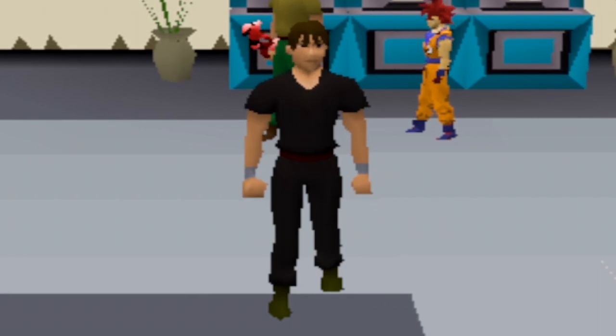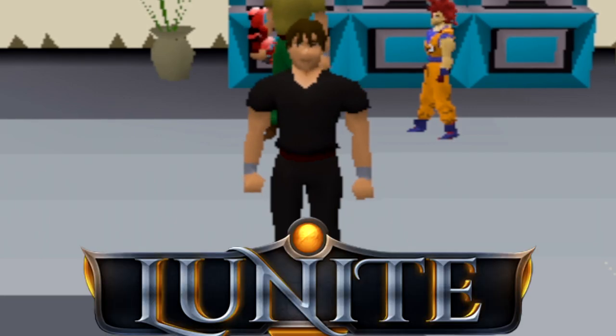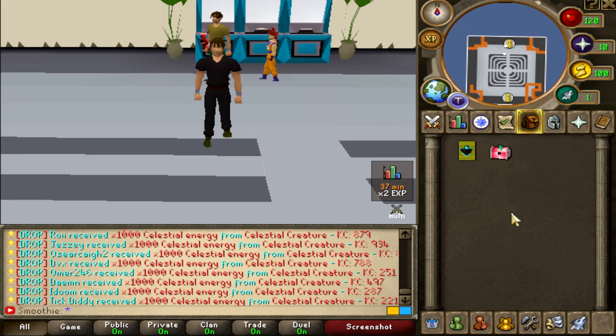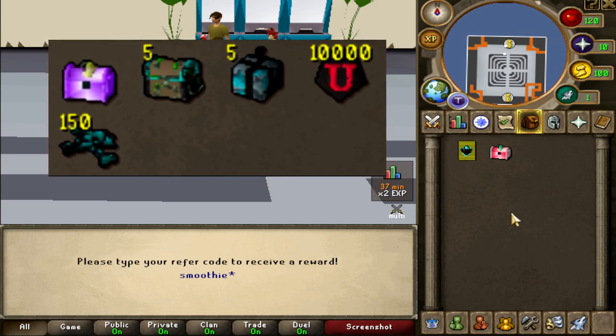What's up guys and welcome back to a new video on one of the best and biggest custom servers I've ever played, Lunat RSPS. So if you want a free starter in this amazing server, type in colon colon refer and then enter smoothie like that. It's gonna give you some different stuff such as boxes, tokens and bones.